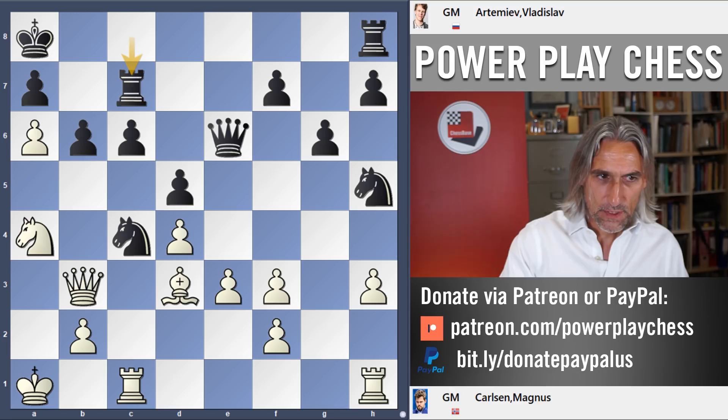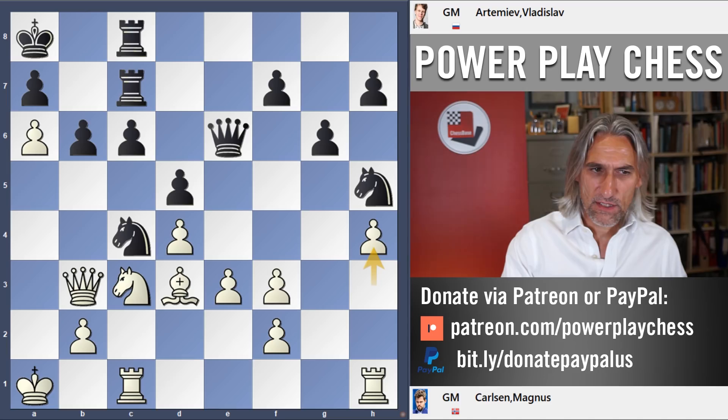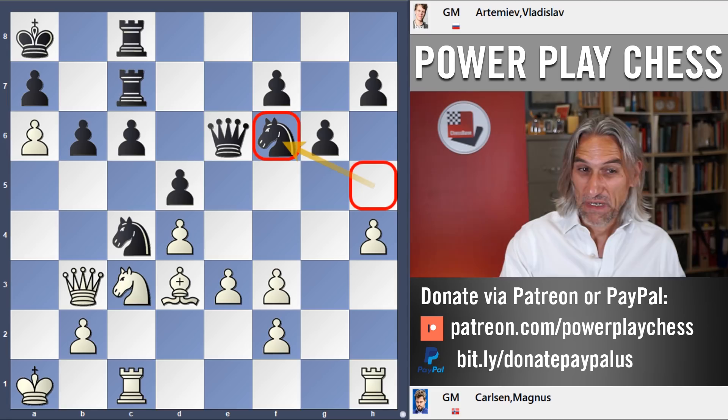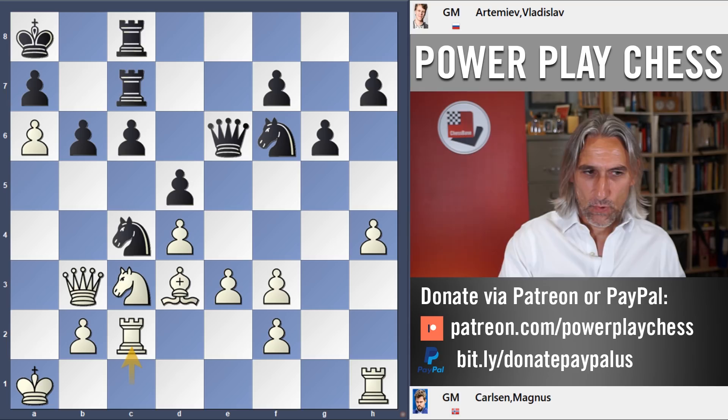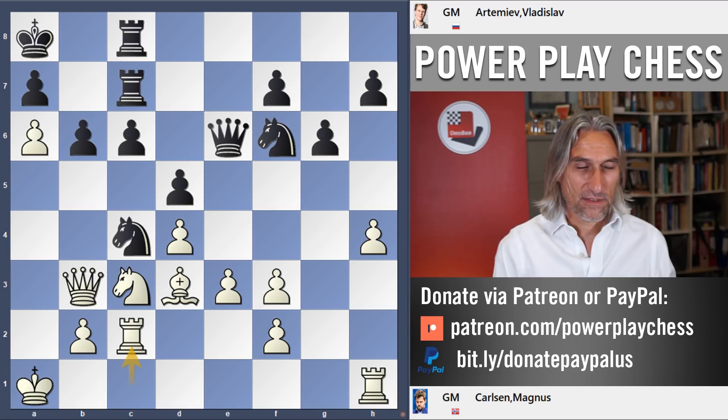Artemyev defends solidly. Carlsen brought the knight back to c3 and played h4, meaning the rook can now potentially move to the queenside without losing the pawn. Knight back to f6 — very understandable, that knight was out on a limb on h5. Rook c2, and already Artemyev was running a bit short on time. His time management throughout the final against Carlsen wasn't fantastic, and that's a situation Carlsen really enjoys.